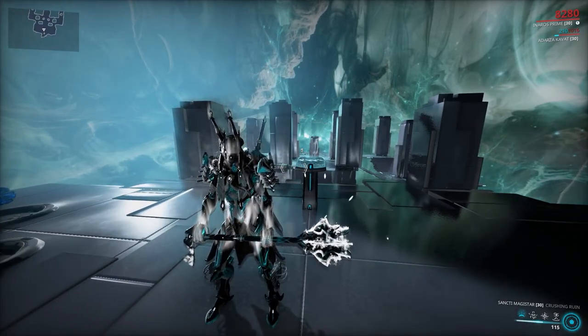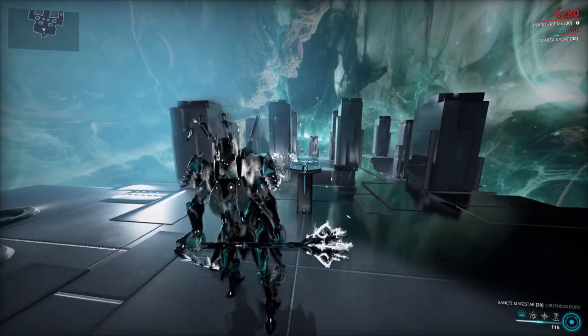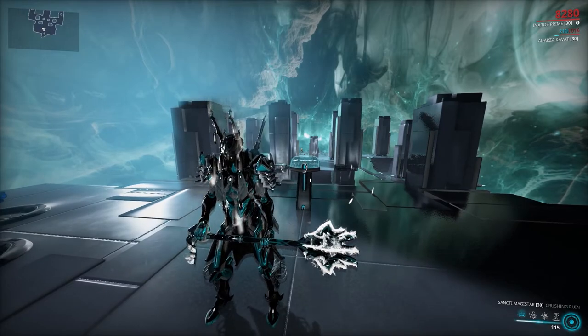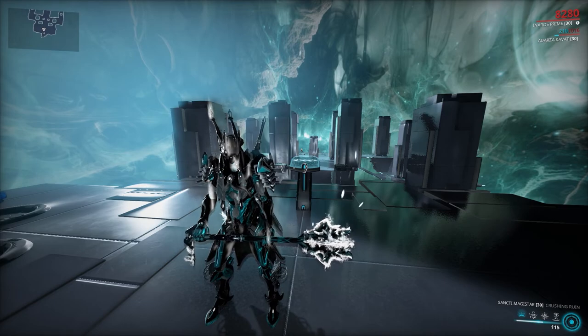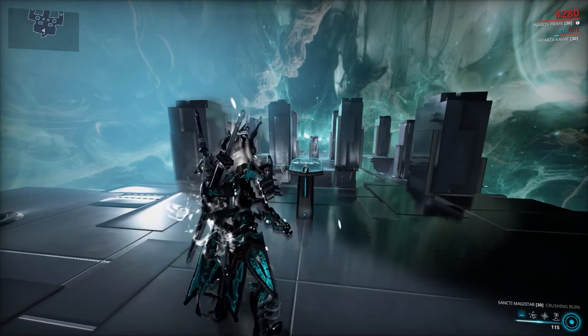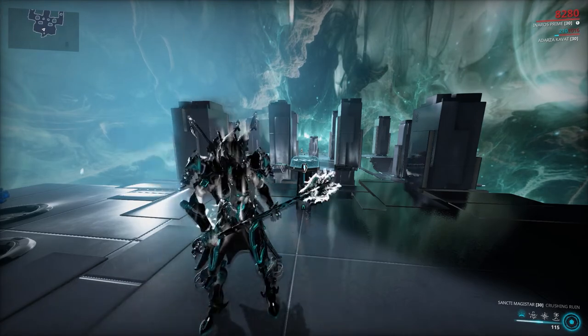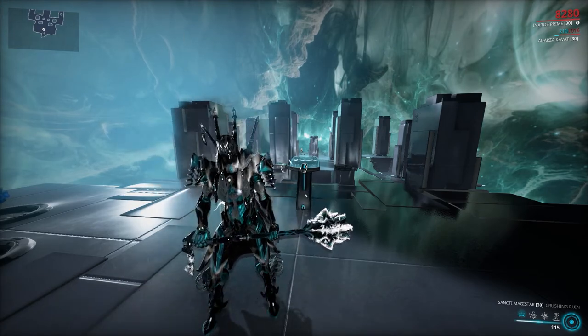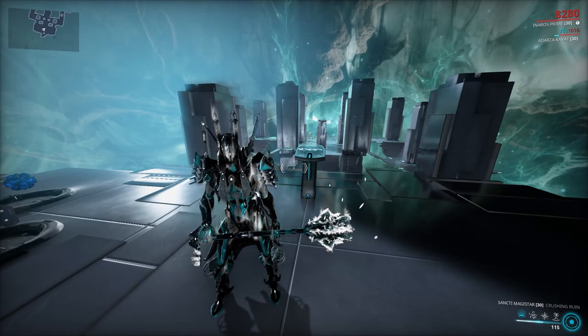Now onto the stance mods. This is a hammer weapon — it does primarily impact damage, which is the main drawback. It has no useful slash procs and sometimes barely procs your main element. That said, I've built a few configs to work around that. There are two stance mods: Crushing Ruin and Shattering Storm.